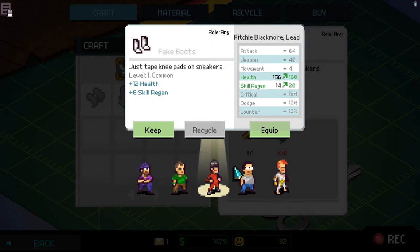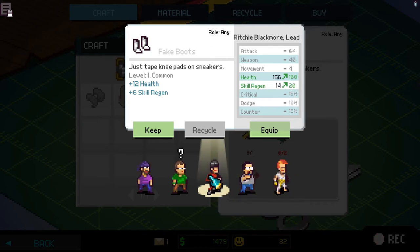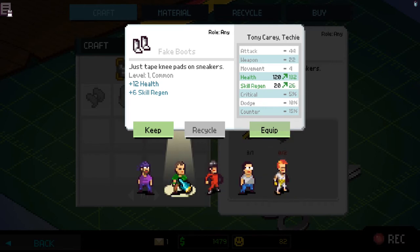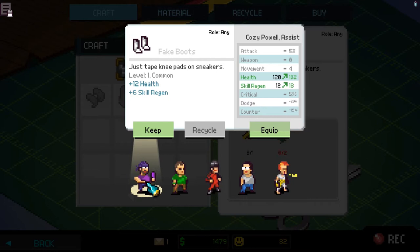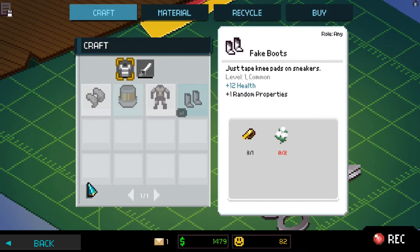Now we have to choose who these boots go to. It looks like it gives us a skill regen. We could give it to Ronnie James Dio to give him a little bit more health — he is a frontline brawler. Or we could give it to one of our other guys. The skill regen is also going to help for maybe the more skill-oriented characters, like our assist guy. I think I'm going to put it on him so that we can use his healing ability a little bit quicker. Let's go ahead and equip Cozy Powell with the boots. And there we have it — that's essentially the crafting in a nutshell.